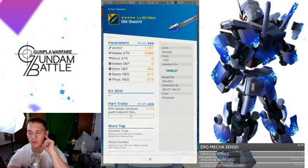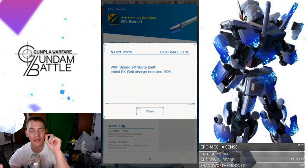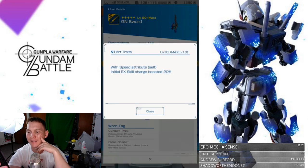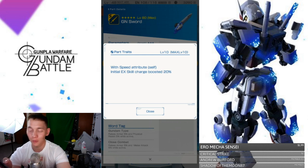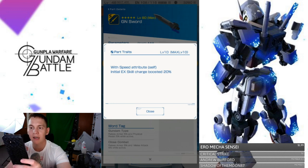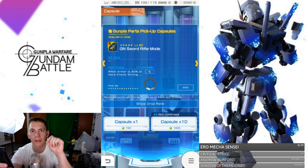With the GN sword, speed attribute self — initial EX skill charge boosted 20%. That is really good. That's fueling your trans am mode. So I was uninterested at first, but now looking at the sword I'm more interested because I didn't realize this ability was here. Your initial EX skill charge is boosted 20%, so instead of that 21-second trans am wait, it's cut by 20% — you're looking at about 17 seconds. That's really good, but only if you get it to level 10, so it'll probably be closer to 10% at lower levels.